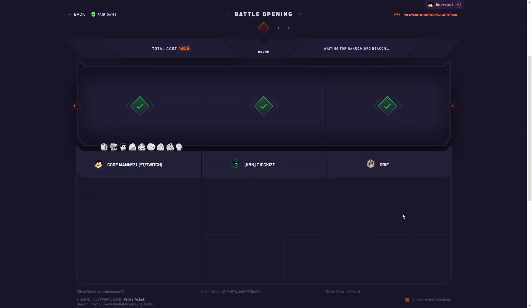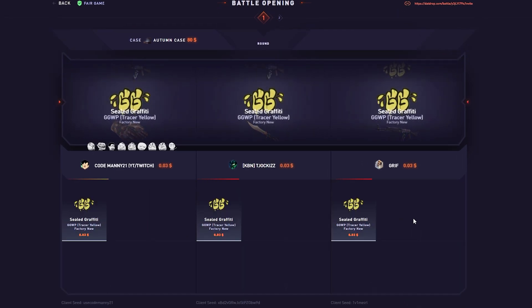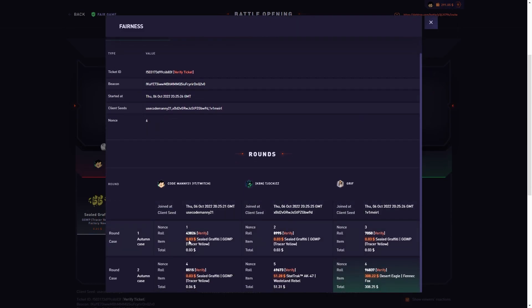Alright, we got a three-way with two autumn cases. Come on dude, come on, give us the butterfly knife. Oh brother, how did we miss twice? What are these tickets — 43? Yeah, that was terrible.